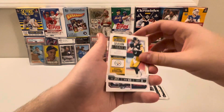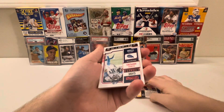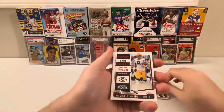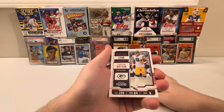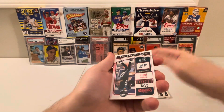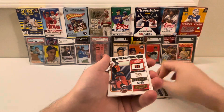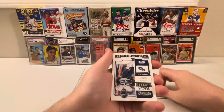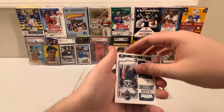Kenny Pickett, who is now an Eagle, DeAndre Hopkins — pink, looks pretty pink to me — we got a Christian Watson pink, a Devonta Smith pink, Jamar Chase bronze, and Derrick Henry, who is now a Raven.